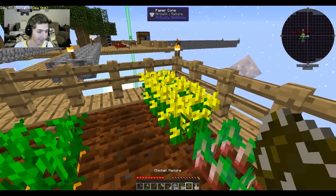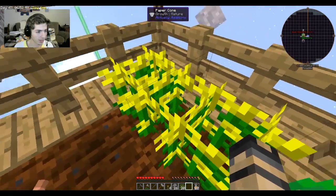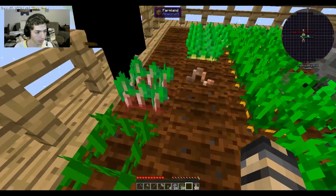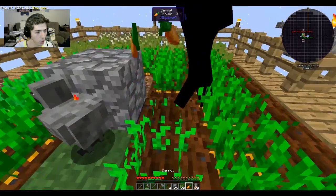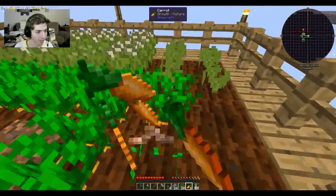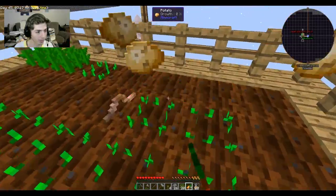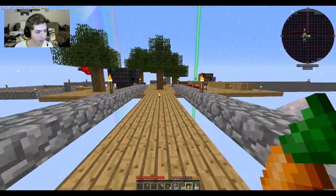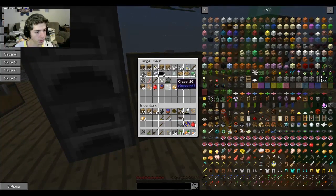We're about to have 16 more ingots of iron. I got some chicken manure — don't want that. These things here are actually canola; for me the tooltip says paper cones, not sure why. Oh — you can just right-click to plant the seeds! I didn't know that. This whole time I've been picking them up and replanting them manually. That makes life a lot easier!